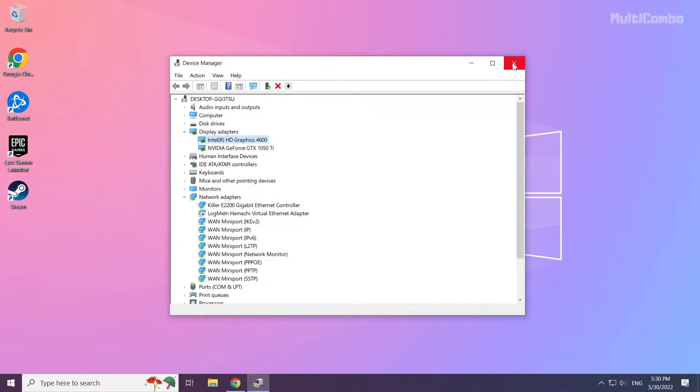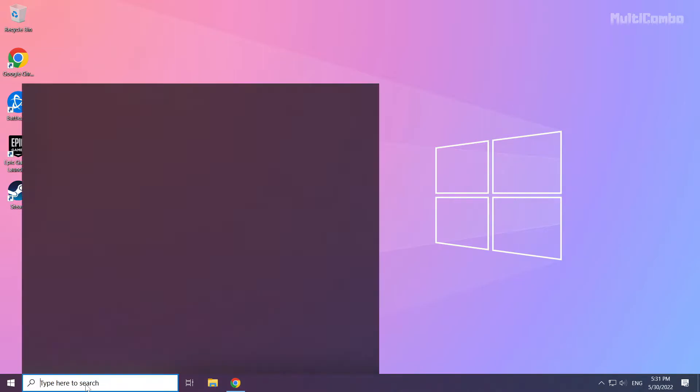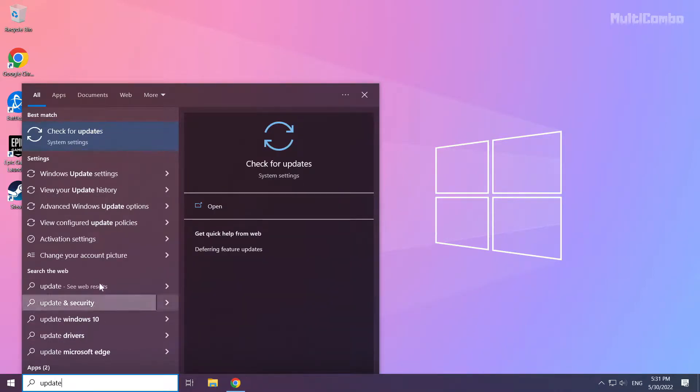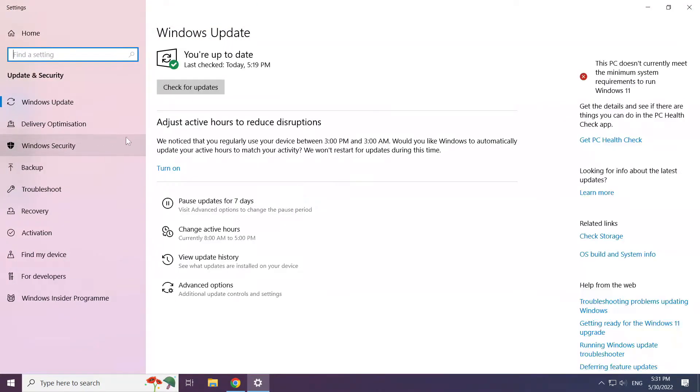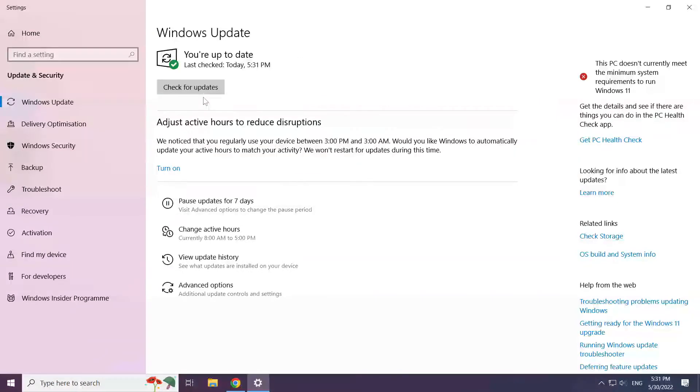Repeat for the other display adapters. Close the window. Click the search bar and type update. Click check for updates. After it is completed, click close.